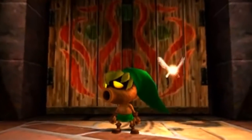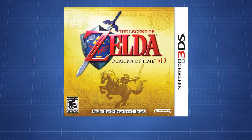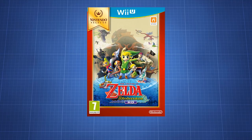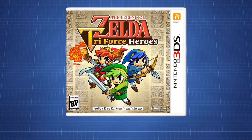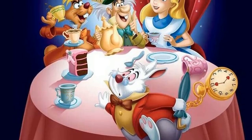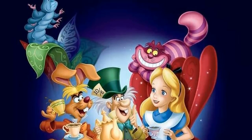Funny enough, Majora's Mask 3D was referred to internally as Joker. The reason for this became apparent when looking at the internal names of the other Zelda games released in the same time frame. Ocarina of Time 3D is known as Queen, The Wind Waker HD is known as King, A Link Between Worlds is known as Jack, and Triforce Heroes is known as Alice. The last one might seem out of place, until you remember the playing card elements in the classic tale of Alice in Wonderland, which this seems to be a reference to. Clearly, they have some fun at the development studios of Nintendo.